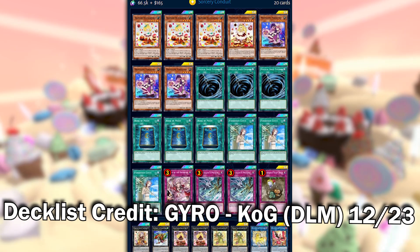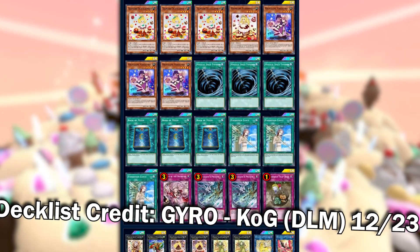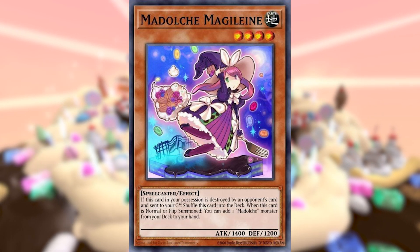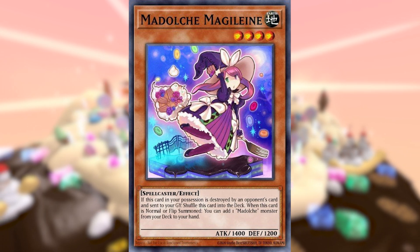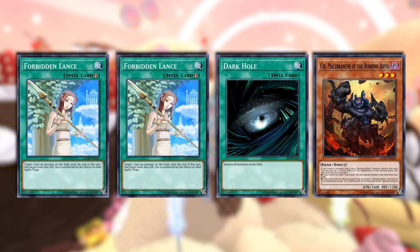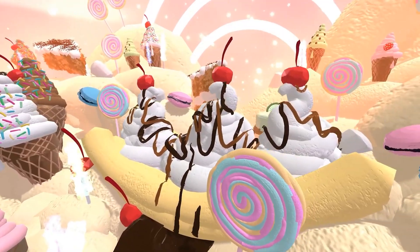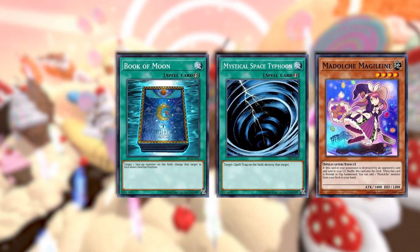Now take a look at this build. That's right — 13 of the 20 cards in this deck are staples. And do you know why? It's because of Petingcesser. And Mageleine, of course. But that's because Mageleine searches Petingcesser and is the actual one-card combo starter. Normally in archetypes, opening one name and three staples means it's not a great hand, but going first with Magi and let's say MST, Book of Moon, and IDP — that's an amazing turn-one hand for Madolche.